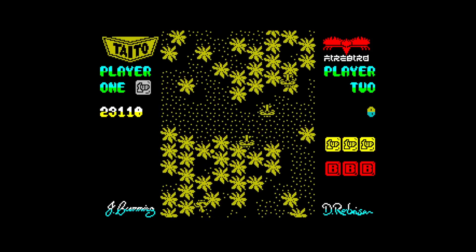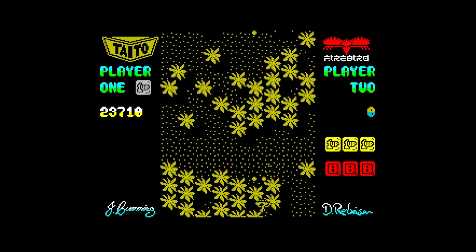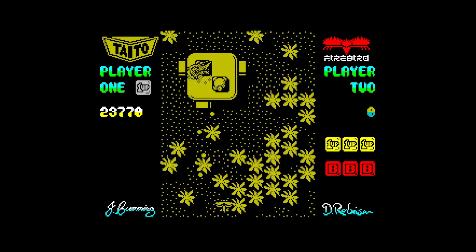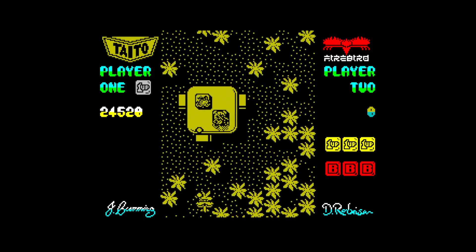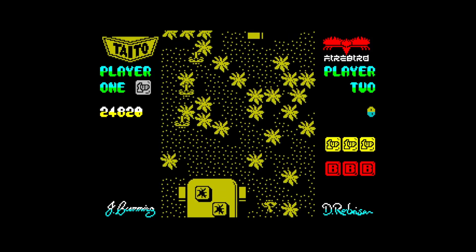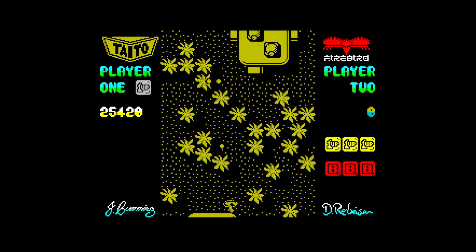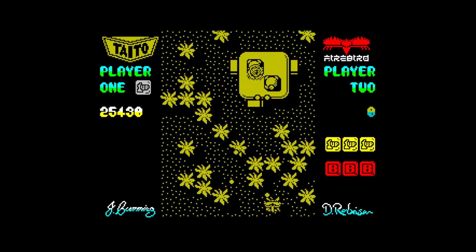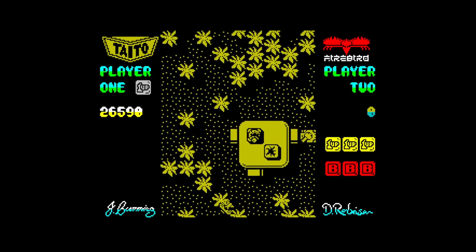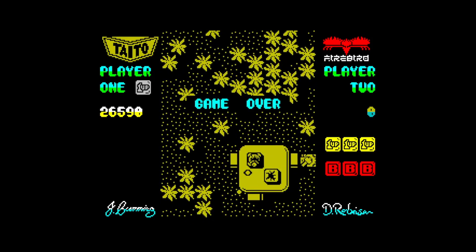It could have done with a bit more colour, like I said. But yeah, it looks apart if you can get around that colour thing. And there's a two-player mode obviously, because it's got the two-player option on the menu. I don't know if that's cooperative or dual player at the same time, or if you have to take it in turns. That's Flying Shark on the ZX Spectrum — I'm going to give that one a 7 out of 10.